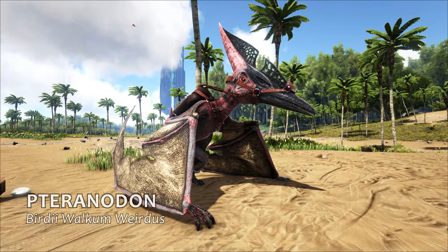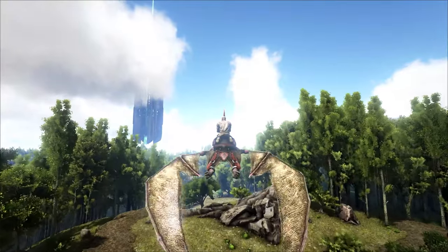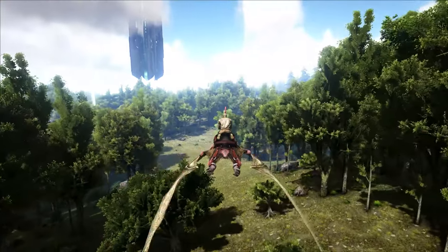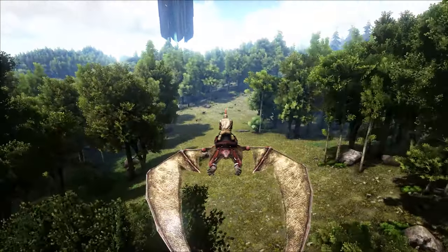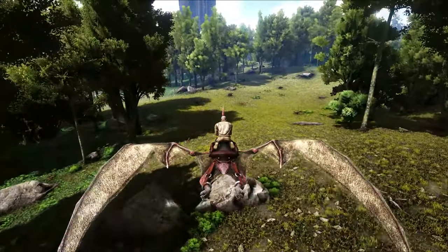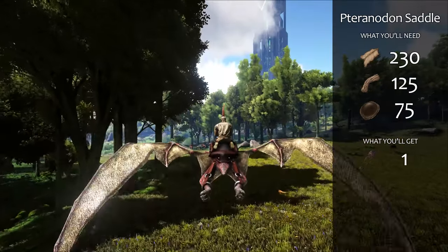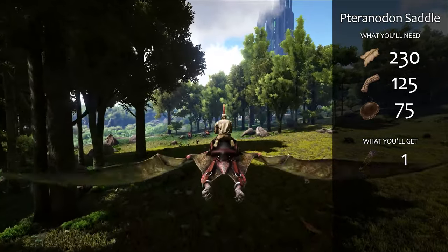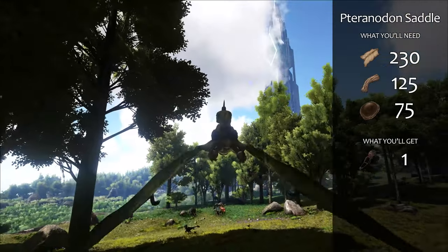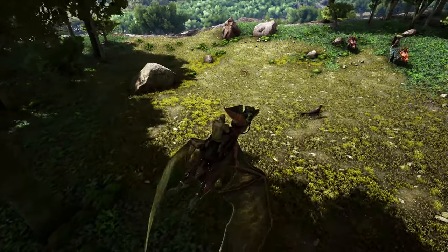Your first game-changing tame will be a Pteranodon. With one of these, you can fly over dangerous areas, reach the top of mountains, and travel deep into the map instead of hugging the safer coasts. They're a tricky tame, as you need to down them with a tranq arrow in a safe spot on land. Crafting a saddle has really steep requirements: 230 hide, 125 fiber, 75 chitin/keratin, and you have to be level 38. It's a tough slog to get the resources, but once you tame a Pteranodon and craft its saddle, everything will change for you.